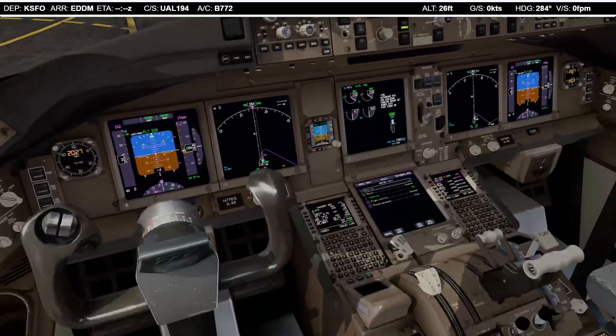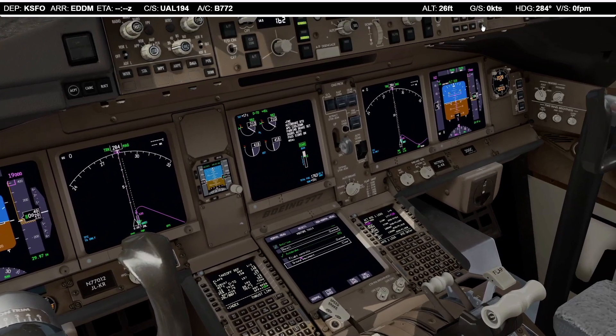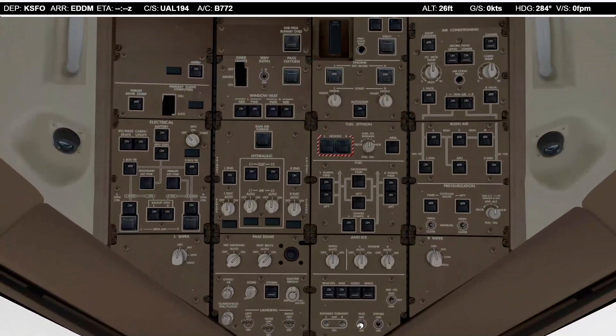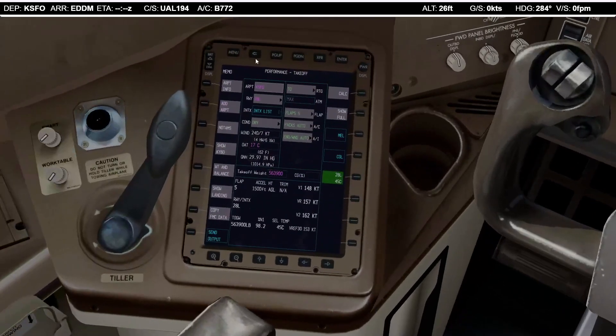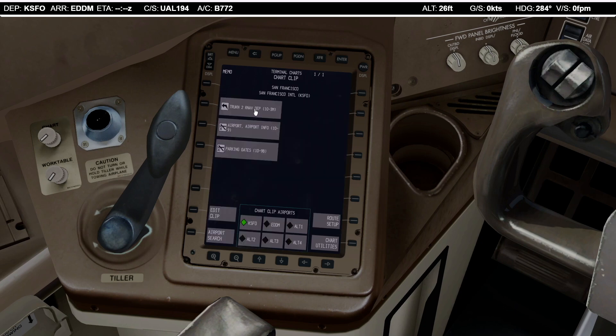Before taxi checklist: anti-ice not required, recall checked, flight controls checked, ground equipment clear. Before takeoff checklist: flaps set to position 5. Taxi and turn-off lights on. Now we've looked at the taxi chart — it's quite straightforward here in San Francisco. We are all the way down here at Golf, so we'll taxi out on Bravo for a bit.